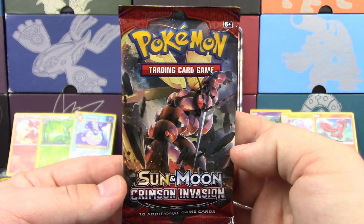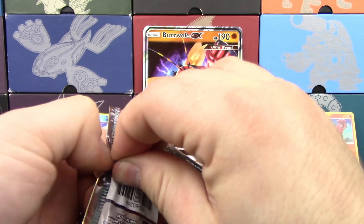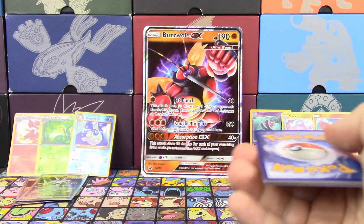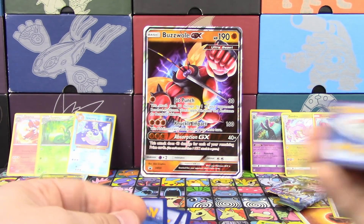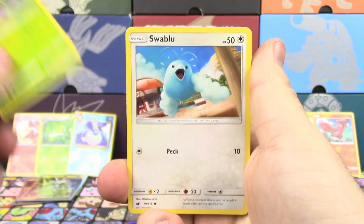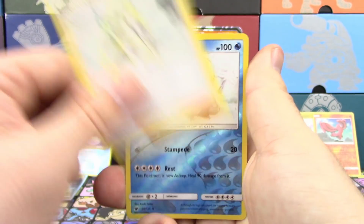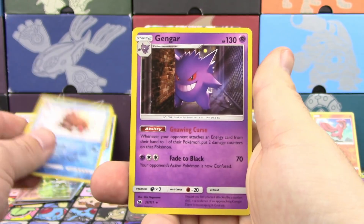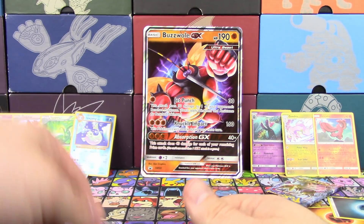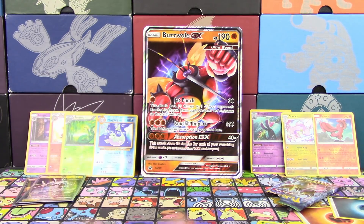Burning Shadows: Tangela, Rhyhorn, Riolu, Cutiefly, Dustox, Slowpoke, Reverse Holo Porygon, and an Araquanid non-holo rare. It all comes down to Crimson Invasion — the Buzzwole pack, the Guzzlord pack. Mischievous Ditto, Sableye, Poliwag, Kakuna, Exeggcute, Haunter, Hakamo-o, Lusamine, Reverse Holo Piloswine uncommon, and a Holo Gengar. Guess who wins — me? No, no one wins — by one point. We had Evolutions in this video, so no one really wins.